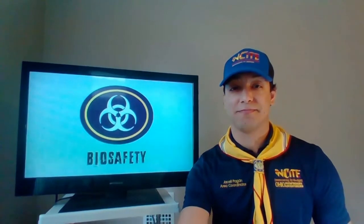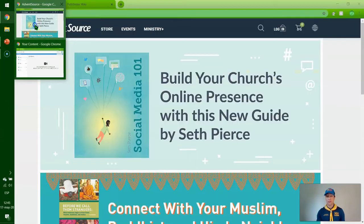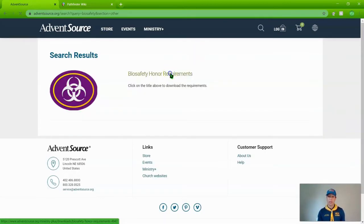There are two places where you can find the requirements to the new Biosafety Honor. The first place is adventsource.org, where you can find all the requirements for all honors published for the North American Division. The second place is the wiki answer book at wiki.pathfindersonline.org. You can open your browser, type in adventsource.org, go to the search toolbox, type in Biosafety, click on the requirements, download them, and they'll pop up.